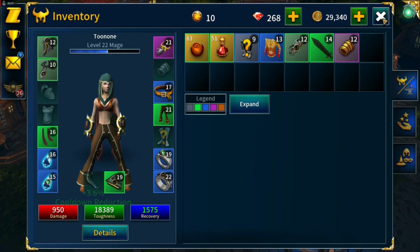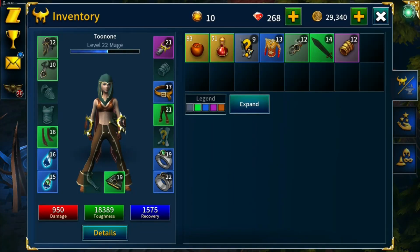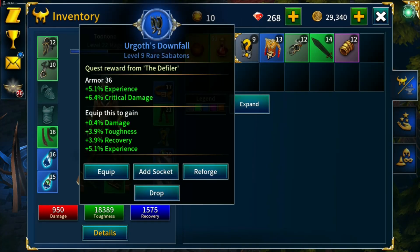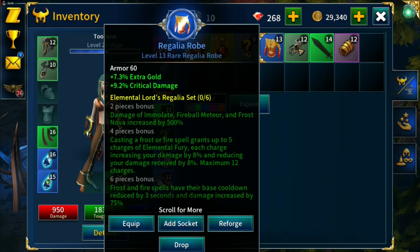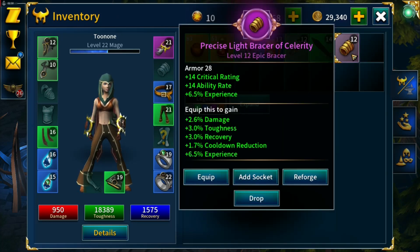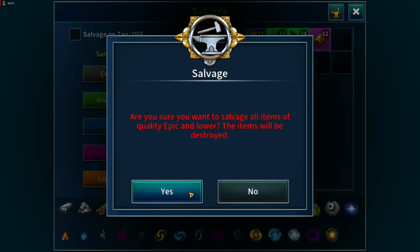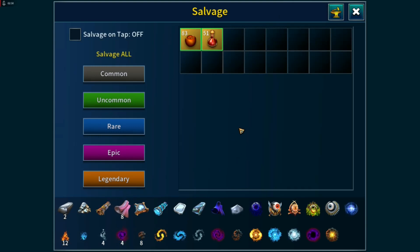We'll salvage these and craft some new gear. Actually, what stats are we losing? Experience, crit damage, experience, crit damage. Do I want to try and make rares? I'm not sure if I need to be a certain crafting level.